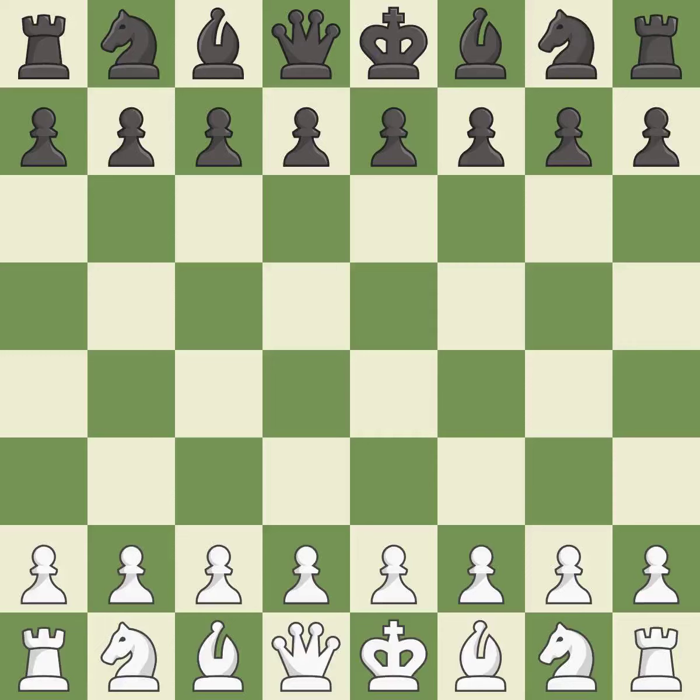Nimzo-Indian Defense, Hubner Variation, 5.Bd3 Nc6 6.Ne2. Intense — that was a serious game. White really outplayed Black in that one. The opening was balanced, both players navigated the middle game well, but White outmaneuvered Black in the endgame.